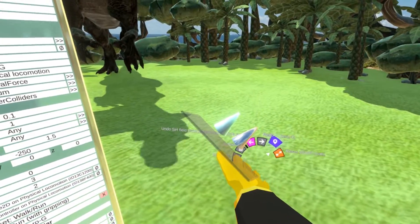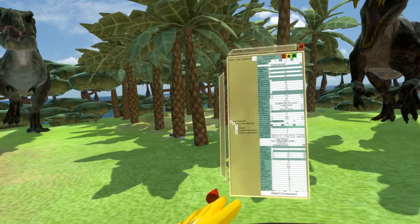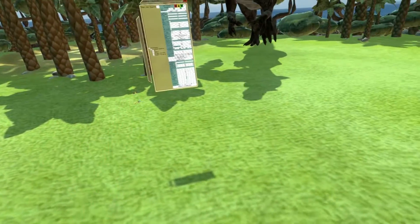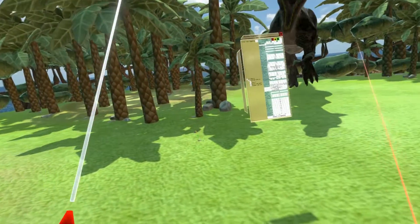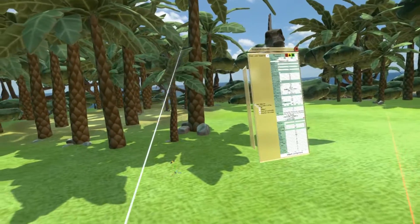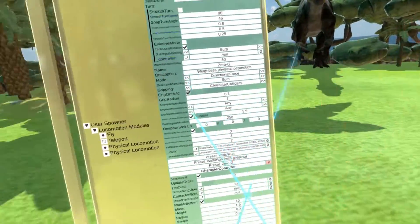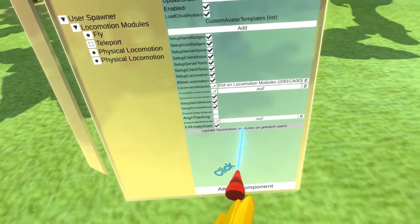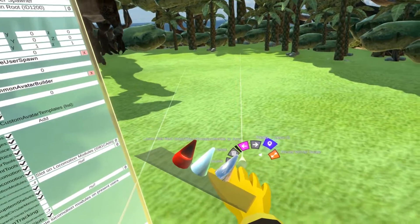Now, the important thing is: when you make these changes, these are only templates that are applied to newly spawned users. So in order for this to take effect, you would normally have to respawn. However, there's a handy shortcut which allows you to update current locomotion modules on every user currently present in the world. Go back to the user spawner and click 'Update Locomotion Modules on Present Users,' and this will give you the new options.